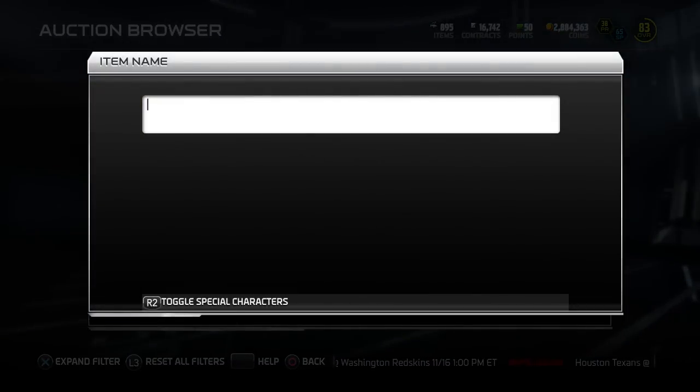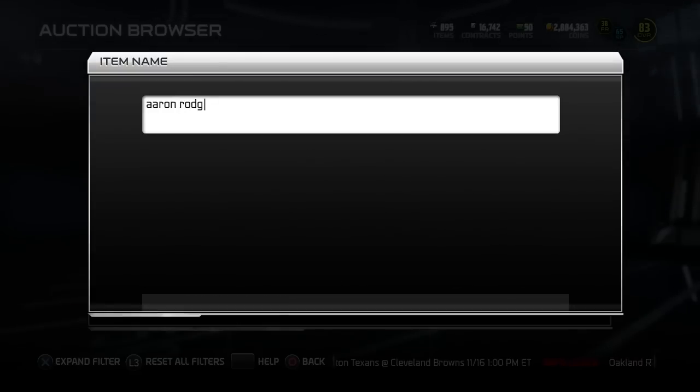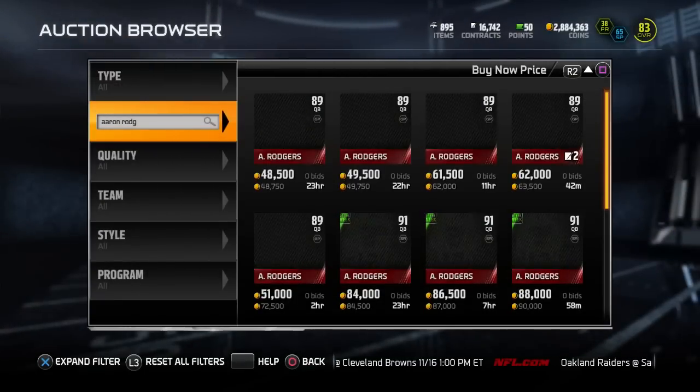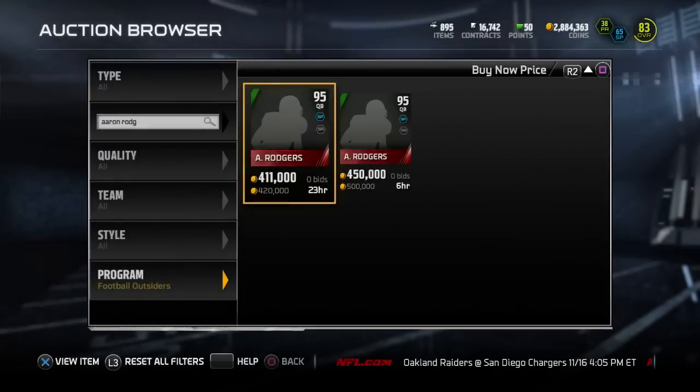We have something new that EA has put into the game. The Certificates of Authenticity are now being able to be used in a different set. No longer will you be able to do the signature sets. There is a new way to use those cards, and I will show you that right after we look at the Aaron Rodgers.